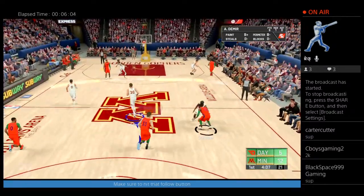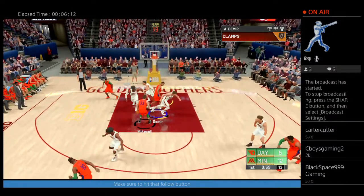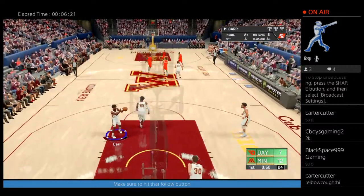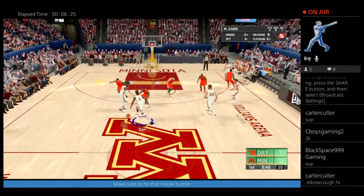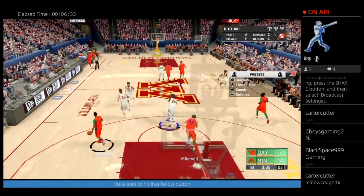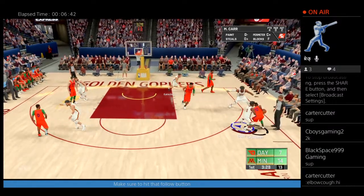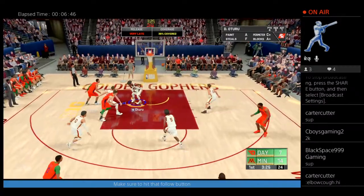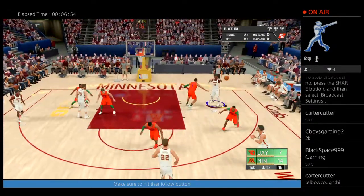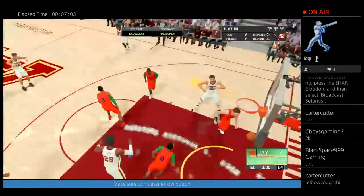What's up, SeaboysGaming2K. What's up, Blackspace. At the barn — let's see if we can get this one. A two-roo — yes sir, that's the second bucket of the game. Let's get the bench out here. Half-court heave. Obi Topin misses. Hayden Willis to a two-roo — mismatch, let's attack it again. A two-roo post-hook and it's good.